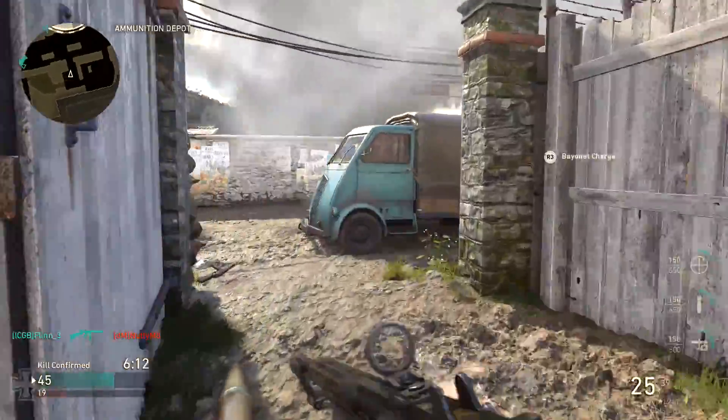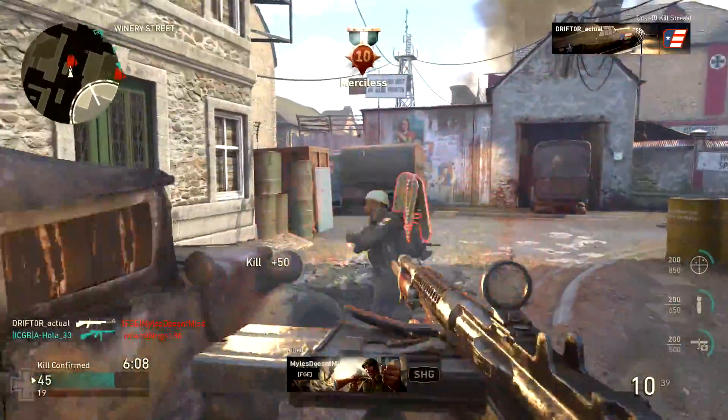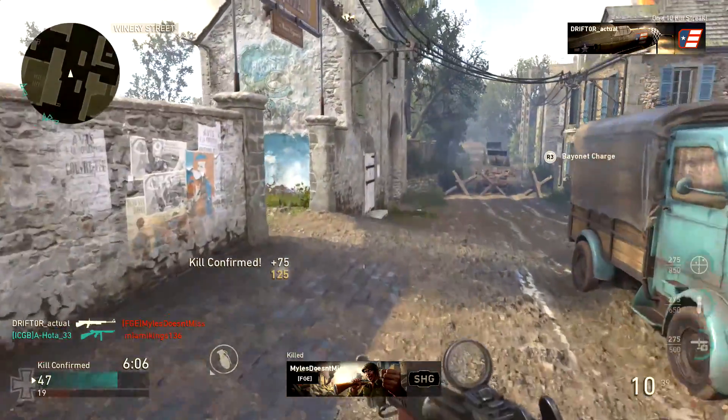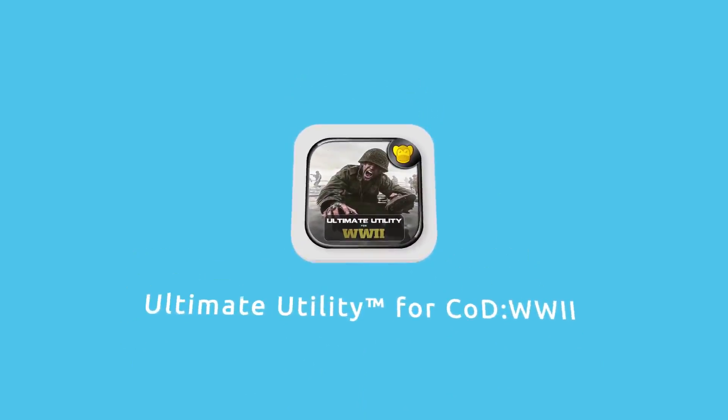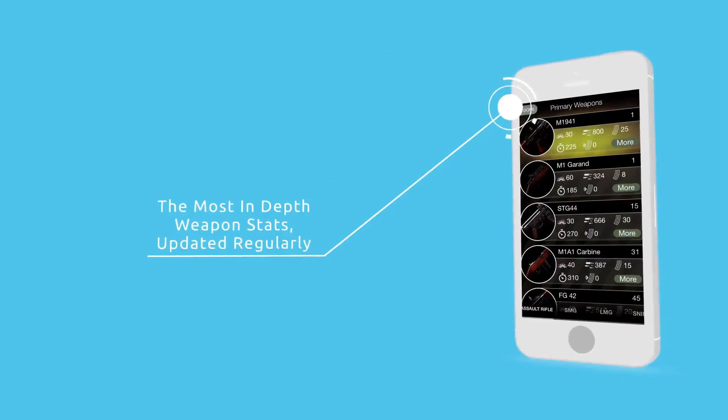That's all for this shorter In Depth episode — I hope you enjoyed it. Unfortunately the Johnson was just a very simple weapon. In the next episode we'll be talking about the much more complicated M1 Garand. Drifter out. If you want all the World War 2 weapon stats in your pocket, check out the World War 2 Ultimate Utility by Brass Monkey Apps.